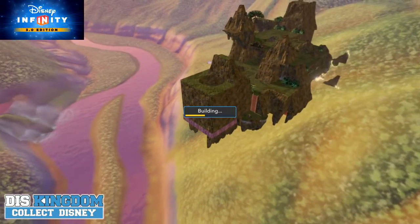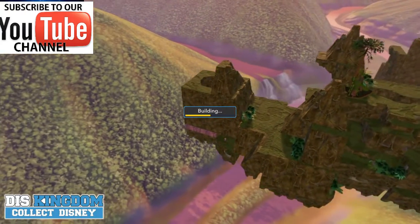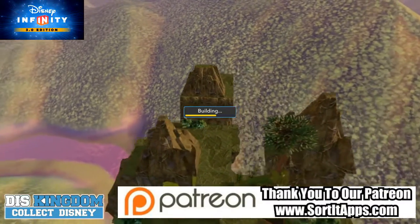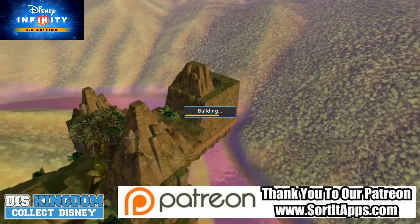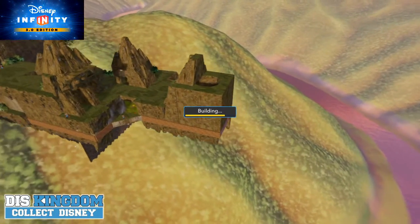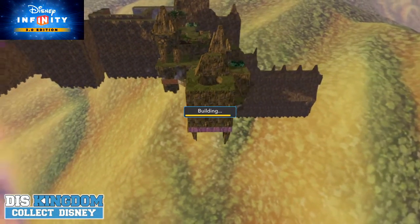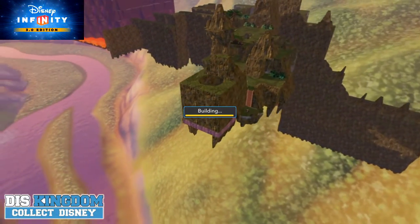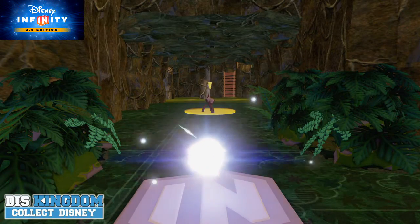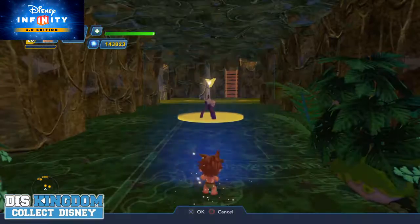Hello everyone, it's Roger here from Diskingdom.com and we're going to be playing Spot's Prehistoric Adventure toy box, created by the Disney Infinity toy box mentor team. The Good Dinosaur is out on Thanksgiving, and for Disney Infinity we've only got Spot as a character, plus power discs for the dinosaurs including Arlo, Butch, Nash, and Ramsey. Let's kick things off!